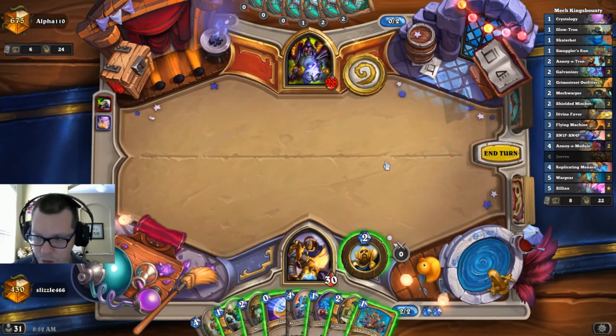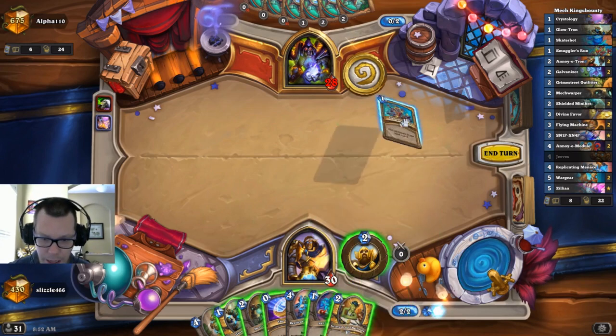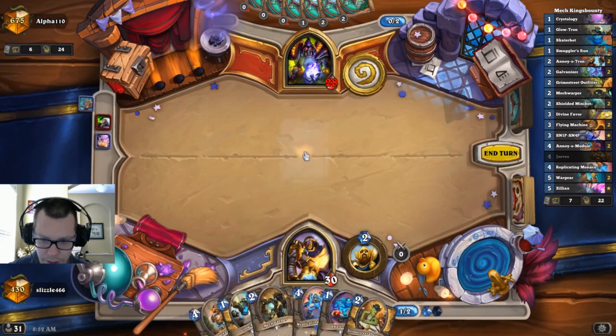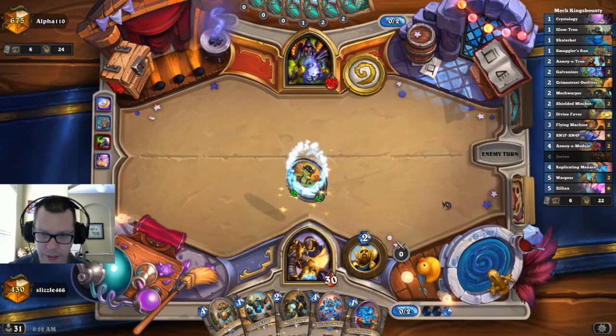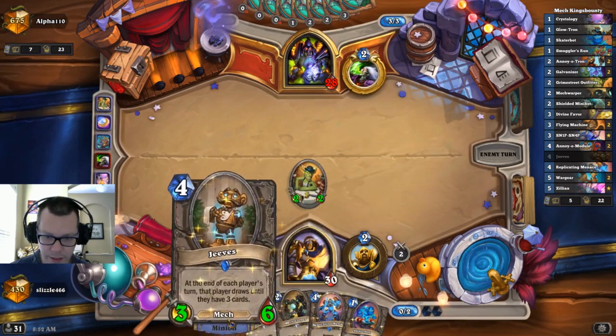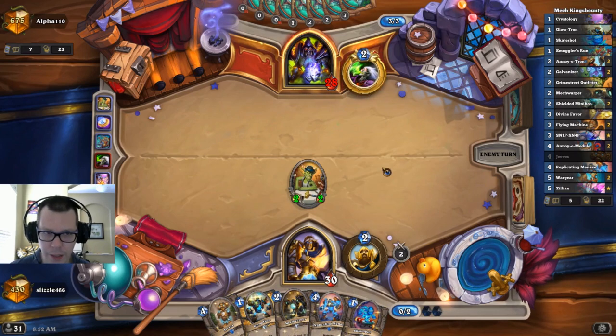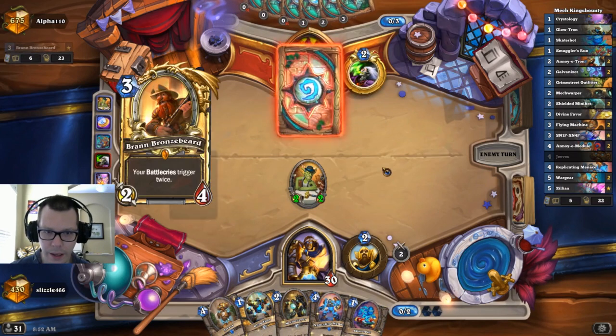You've got some backup of Jeeves for draw or Divine Favor. I'm going to go for a buff, and then ace another buff. So next turn we're going to start going off with the Mech Warper.